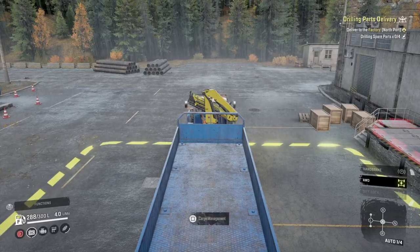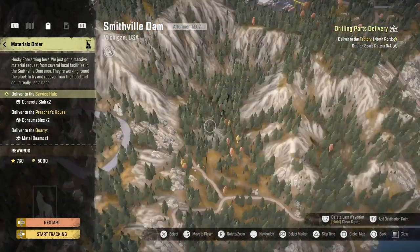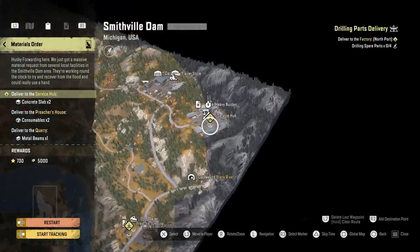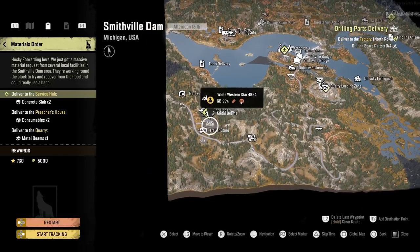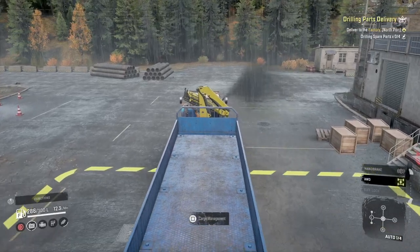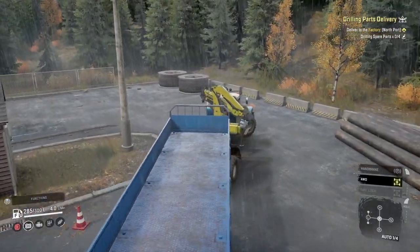Fantastic, let's have a quick look. We have got one left now — the materials order, which is concrete slabs, and we've got to go to the service hub right over there. We might be able to use the Freightliner for that one. But we've got to get this Tega back down the hill anyway and get rid of this trailer because we've got too many trailers. Let's get that reversed up.